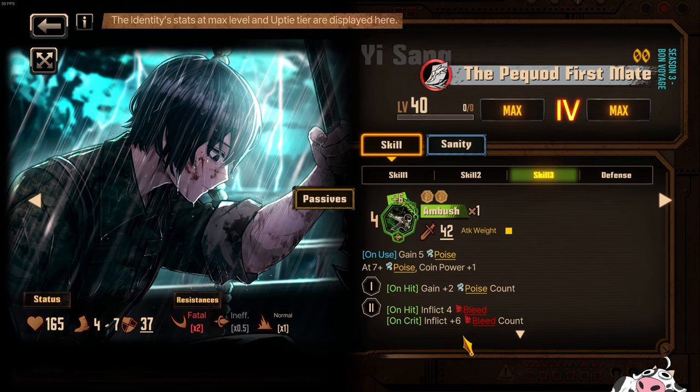Bleed count is very important in recent fights because enemies usually have a million coins and whatnot, so they will consume a huge amount of bleed count. Any source of big bleed count like this is going to be very important. Bleed count sources right now are Massault as well as KK Ryushu. So those are going to be the 3 bleed sources in addition to Yisang now. Bleed count characters are going to be very important, and Yisang will be one of them.